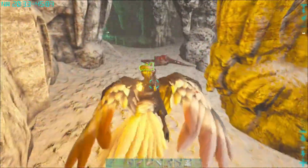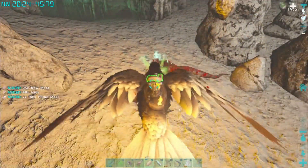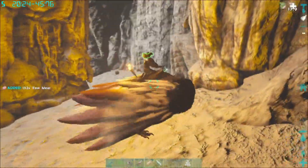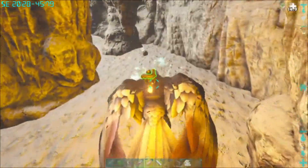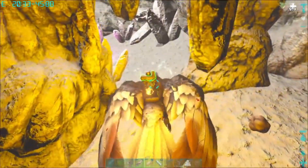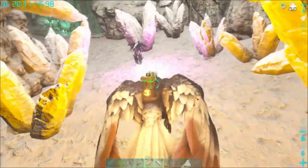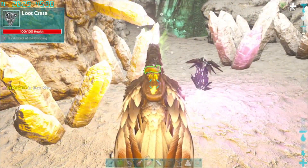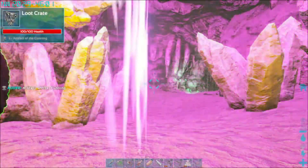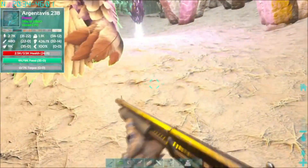I've been slightly lost. I have no idea how I got into this area. A Megalosaurus has taken me off my bird. Almost killed my bird. I forgot I had a shotgun on me. And this is not the area I was thinking of, but I did find an artifact. I don't think this is the right one. Yes, this is the Artifact of the Cunning! Well, we're going to have to work our way back to this because I don't know how I got here. I got lost and attacked by a Megalosaurus.